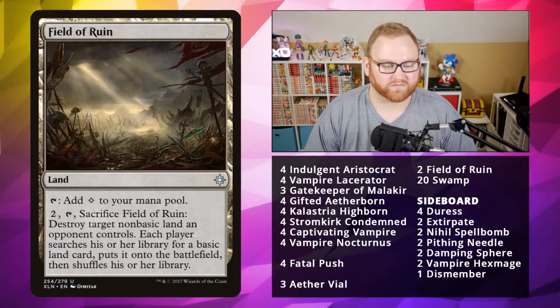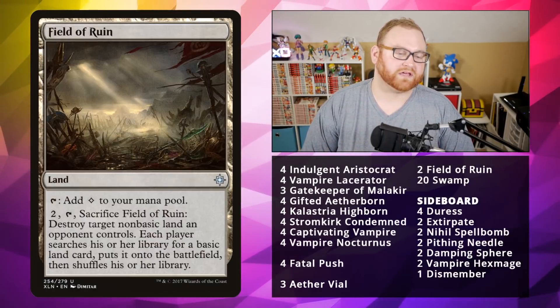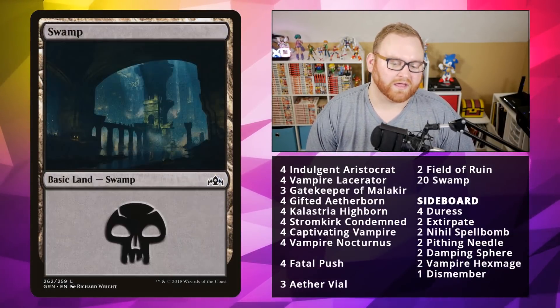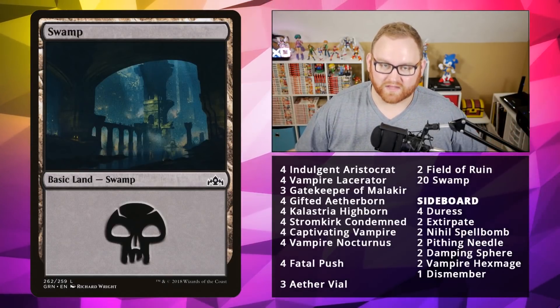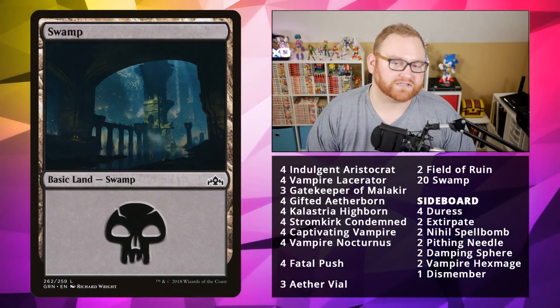Moving on to lands — we've got two Field of Ruins for any kind of Tron lands nonsense. We don't want to deal with that at all. Then just 20 Swamps. Very simple mana base — just 22 lands in total. That's going to do it for the full 60. Let's move on to the sideboard.